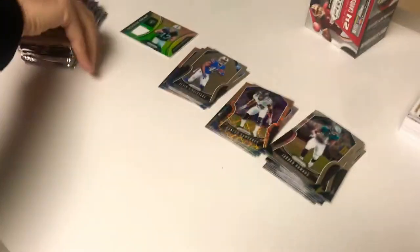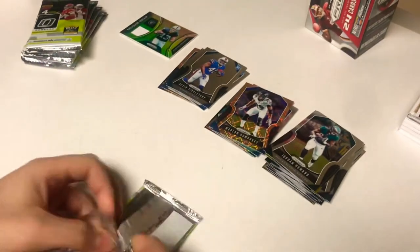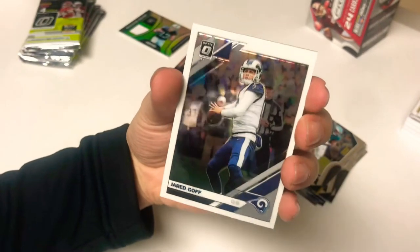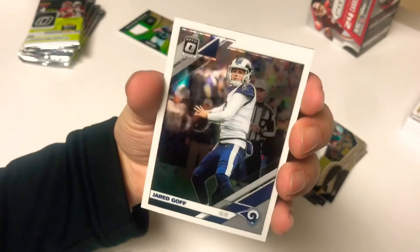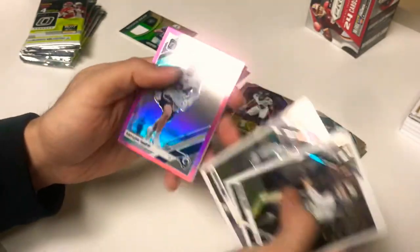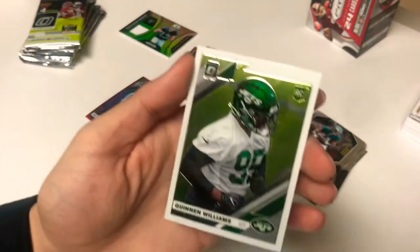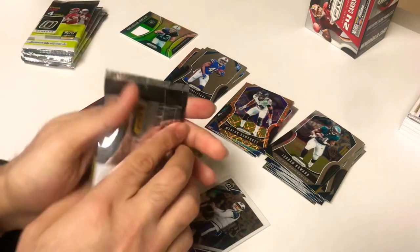All right, pack number one of Optic. Pretty similar — they're both thick, got the shiny chrome finish. These have a white border though compared to the Prism. Jared Goff, Stefon Diggs, there's a pink prism silver rookie card — Taylor Rap, not too bad for the first pack. And then there's a Quinn and Williams rookie card. All right, next pack.